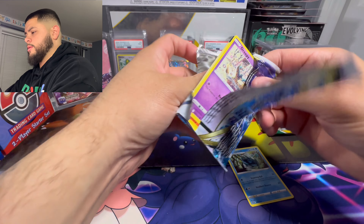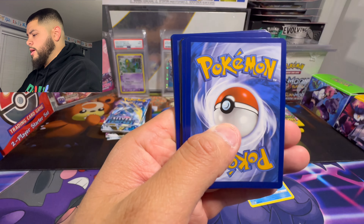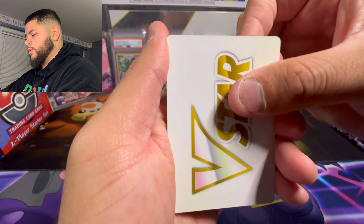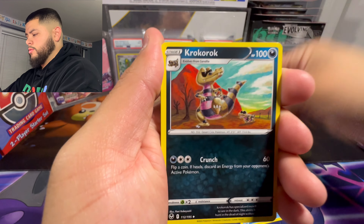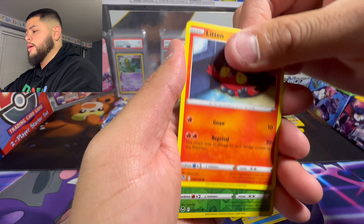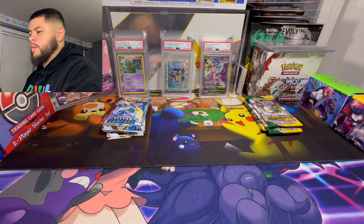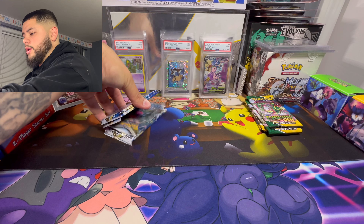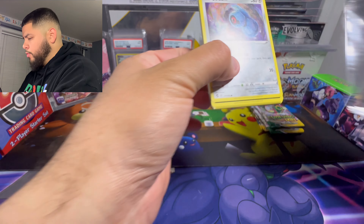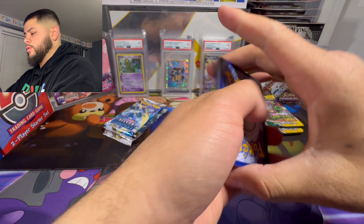Third pack of Silver Tempest. So far we're not off to a great start - we keep getting white codes which means we can only get something in the reverse holo slot, which would be like a Trainer Gallery card. Let's hope our luck can turn around. We got Vulpix, Pikachu, Fennekin, Litten - nothing in this pack. We still have five packs of Silver Tempest left. I really hope I can get a holo out of that Fossil pack. Wow, another white code - that's crazy.